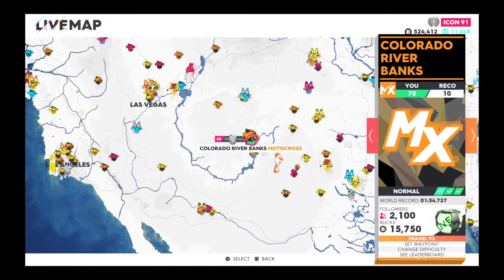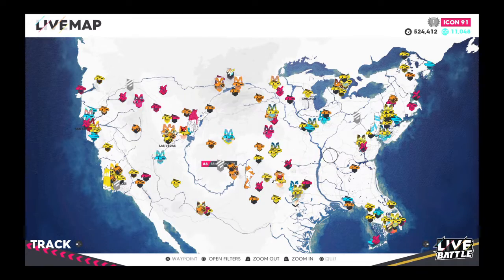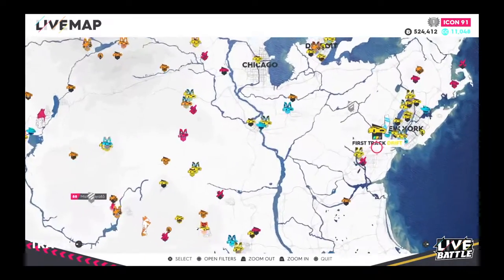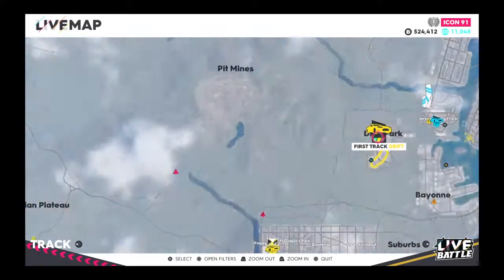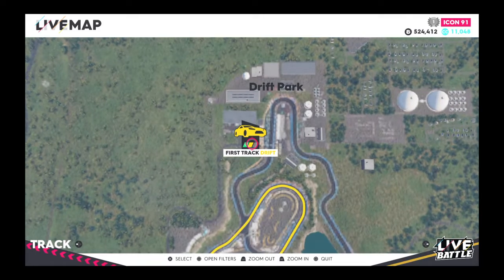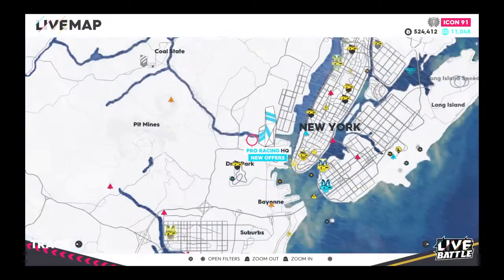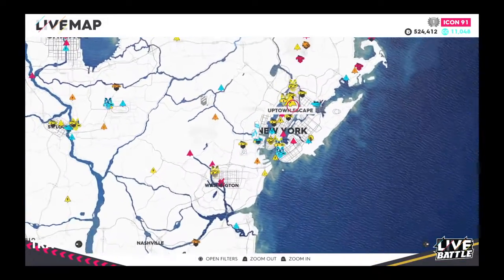Colorado Riverbanks — compared to all the events in the game, Harlem West was really good, but I was actually surprised when I found that this motocross event is pretty short and pretty sweet. I always did rally tracks without paying attention to the money, but they're actually decent — about 14,000 for a two-minute run. But it's nothing near the motocross method.